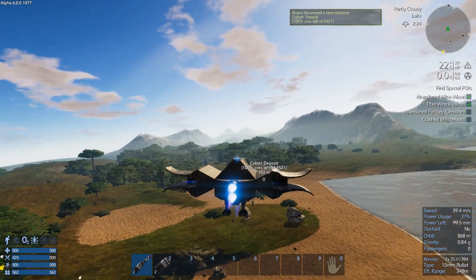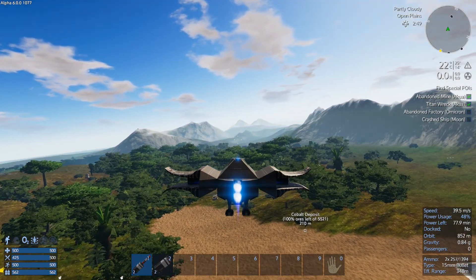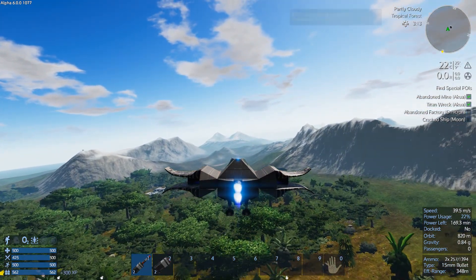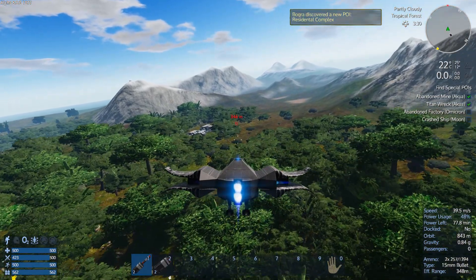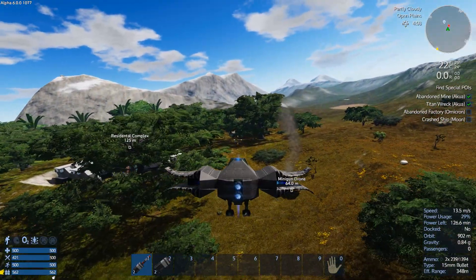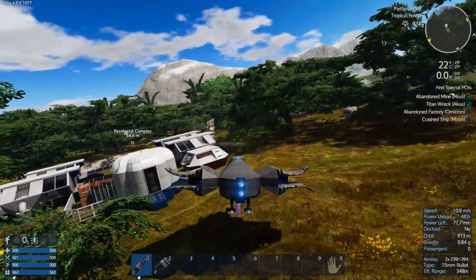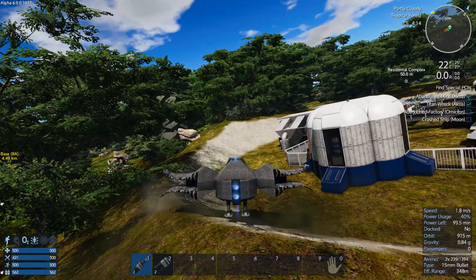If we can find a POI that's kind of by itself — even if it has towers and stuff on it, I'm fine with that. Then we will take it. Residential complex — okay, we're definitely taking this one.